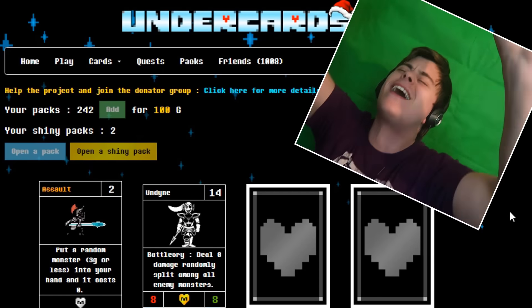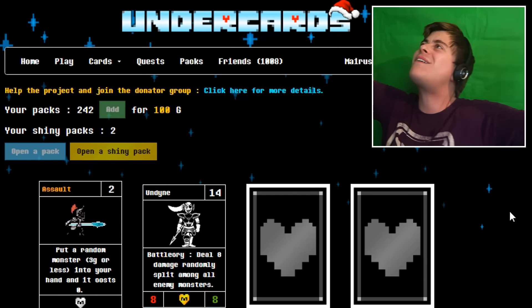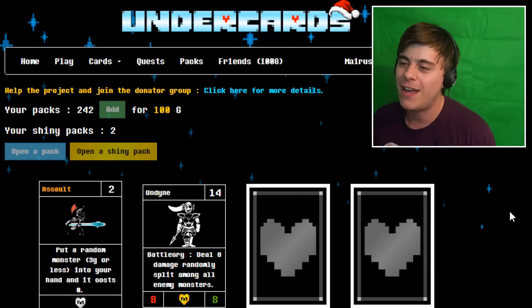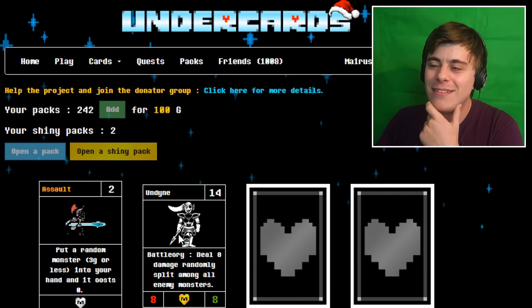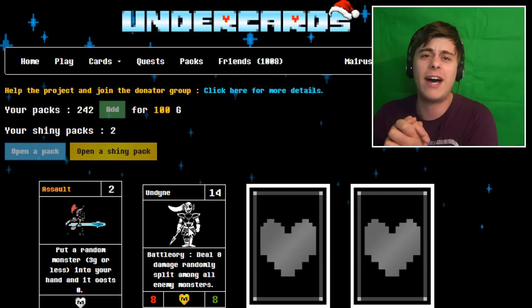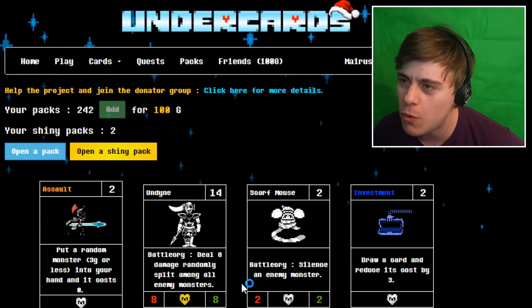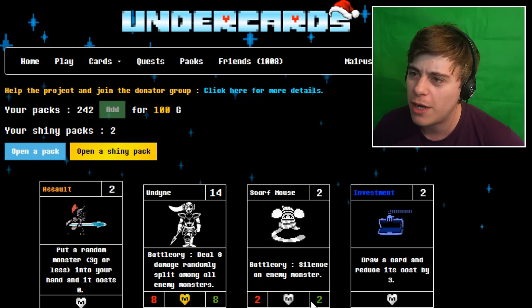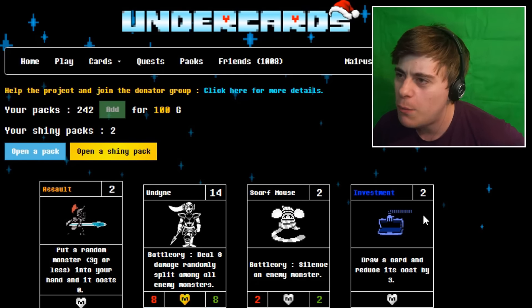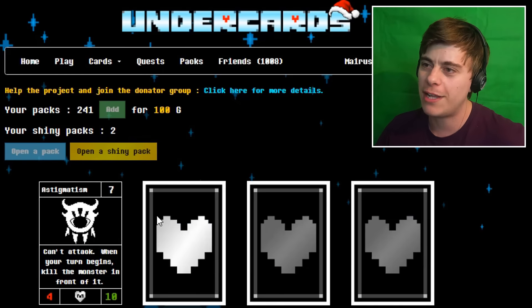Undine is fine and I don't mind getting her for the fourth time now. It's our first yellow and it's Undine — she is meta fine, so that's okay. Moving along: hello Scarf Mouse, battlecry silence an enemy monster. And we got Investment — that's new too: draw a card and reduce its cost by three. What a good pack — a yellow and two new cards we haven't got yet, awesome.